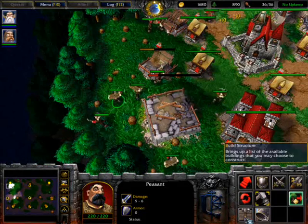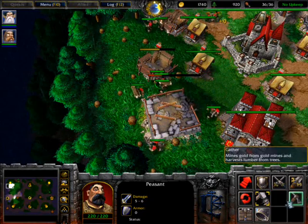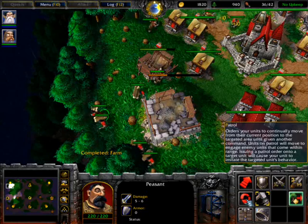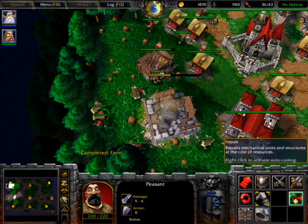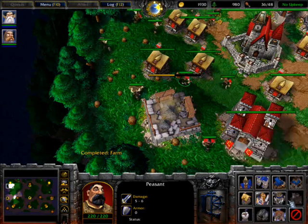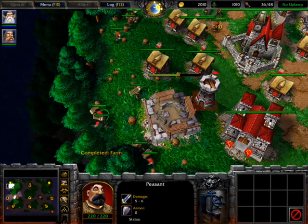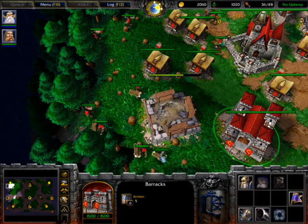For all the buildings, all the abilities, whatever the unit can do — stop, patrol, repair, whatever it is — it's over here in the command card and the hotkey is highlighted. You can see that yellow letter with every command. For building it is B. Press B, then S for blacksmith, B plus F for farm, B plus R for town hall, T for tower, H for hall. It applies for all races.